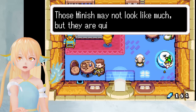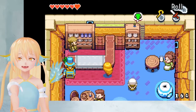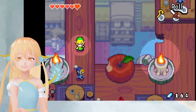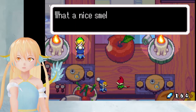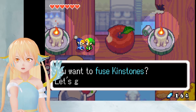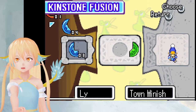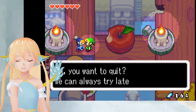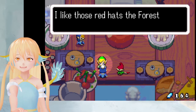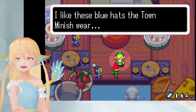Even some human objects are ported to the Minish world. Those Minish may not look like much, but they are quite crafty. Let's go up here first. And here are Minish as well. What a nice smile. You want to fuse Kinstones? Let's give it a try. Oh no, we don't have that one anymore. We can always try later, I guess. I like those red hats the forest Minish wear. I like these blue hats the town Minish wear.